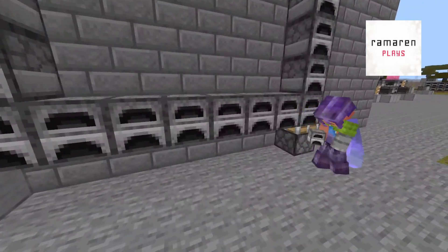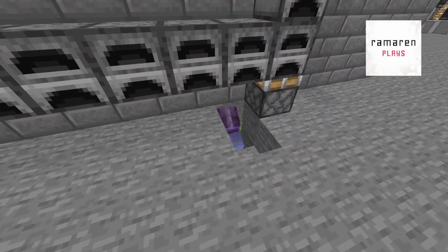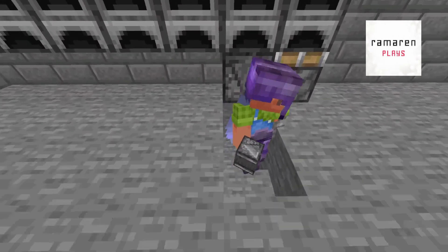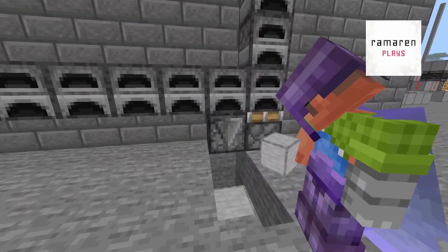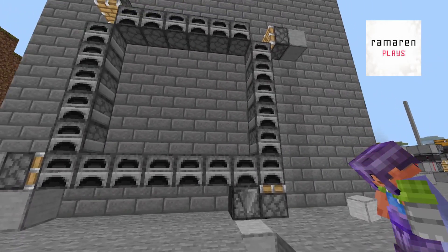Now let's go down here. Just make some stairs so you can go down in a hole. Place a reservoir pointing like this, then get out of your hole. Now place a block and another block, and one redstone right under the reservoir. Now pack that hole.